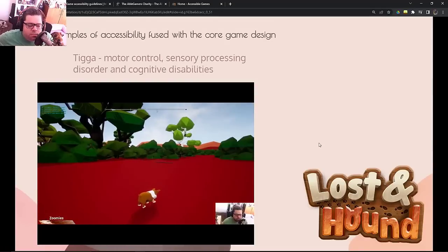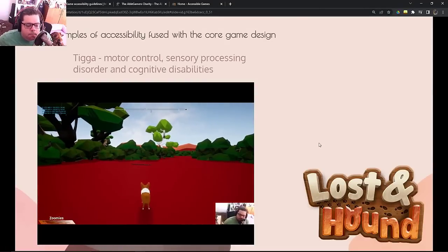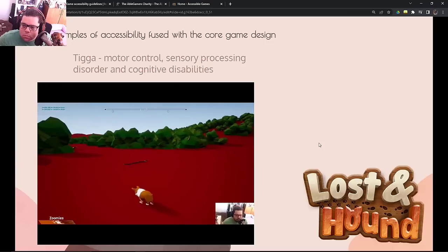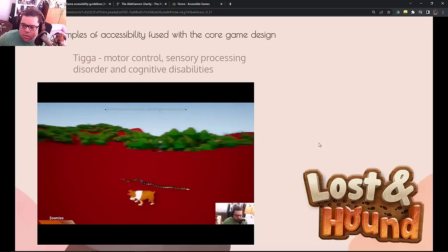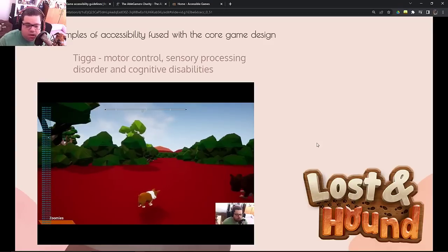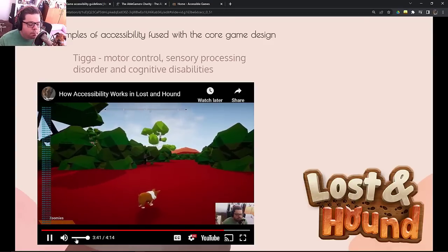This one is Tiga. You can see here — he walks right up to a snake that would restart the level with any other character, and he scares it away. He will chase away the snakes.